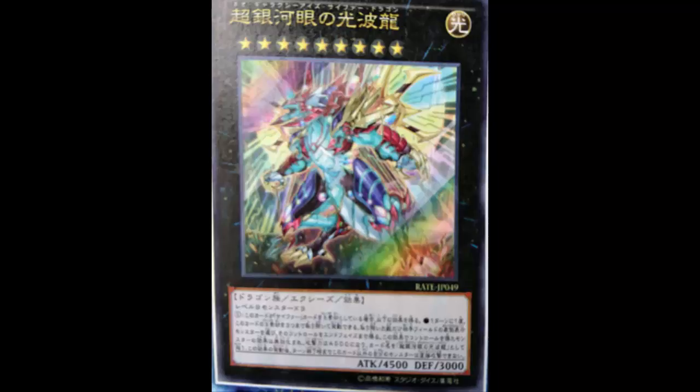The effect reads: once per turn, you can detach up to three XYZ materials from this card — which you should have, the two materials under Cipher Dragon plus Cipher Dragon itself. Monsters you control cannot attack your opponent directly for the rest of the turn except this card. Also, take control of face-up monsters your opponent controls equal to the number of XYZ materials detached until the End Phase. While this effect is applied, their effects are negated, their ATK becomes 4500, and their names become Neo Galaxy-Eyes Cipher Dragon.